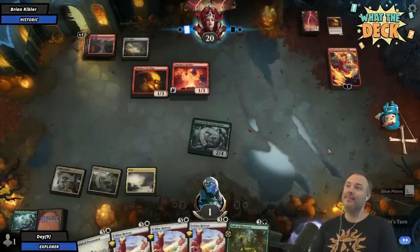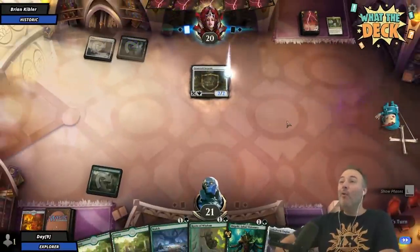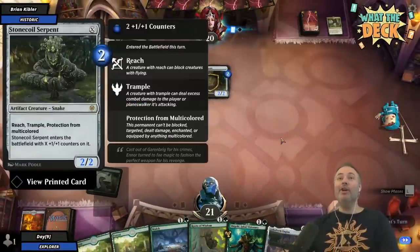I will activate Chandra to officially defeat you with my historic card. 2-2 Stone Coil Serpent — look at this, protection for multicolored. I'm running a monocolored list. This is it. We're gonna win.